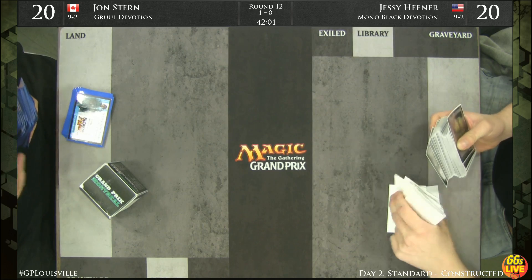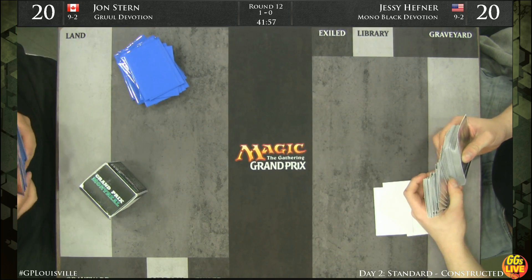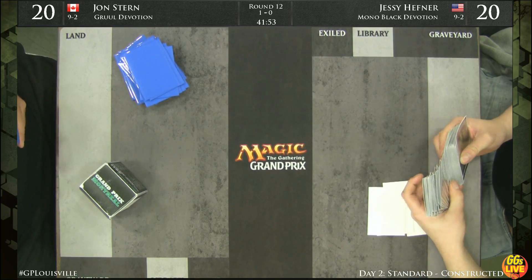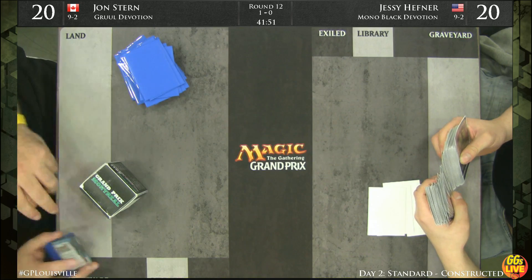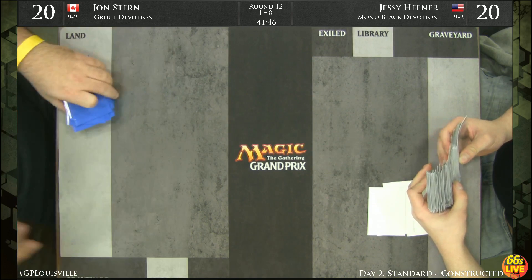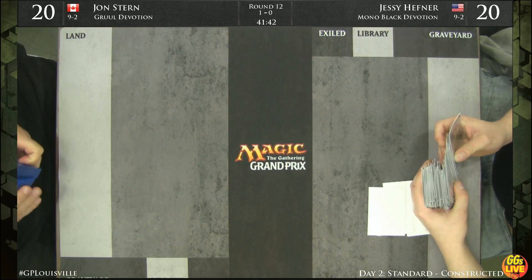Interestingly, on the play Jesse seems to have a very strong matchup, but on the draw that doesn't seem to be the case at all. John Stern does not have the Boon Satyr Emissary draws available to some other green decks — he's just not running Boon Satyr Emissary at all.